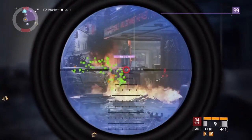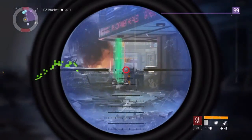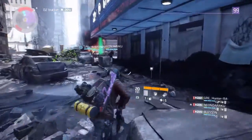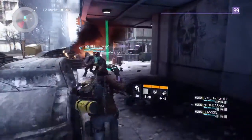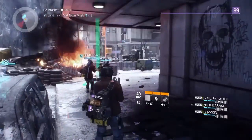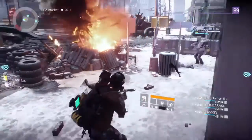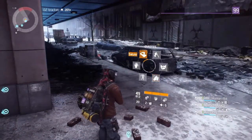Hey, what's up everybody, it's your WordCar Pro here with another Division video. Let me show you another gear set drop, but first I gotta go grab this Sealed Cache. I got this off of Captain Stojakovic in Dark Zone 6, right by the Midtown Music Center.